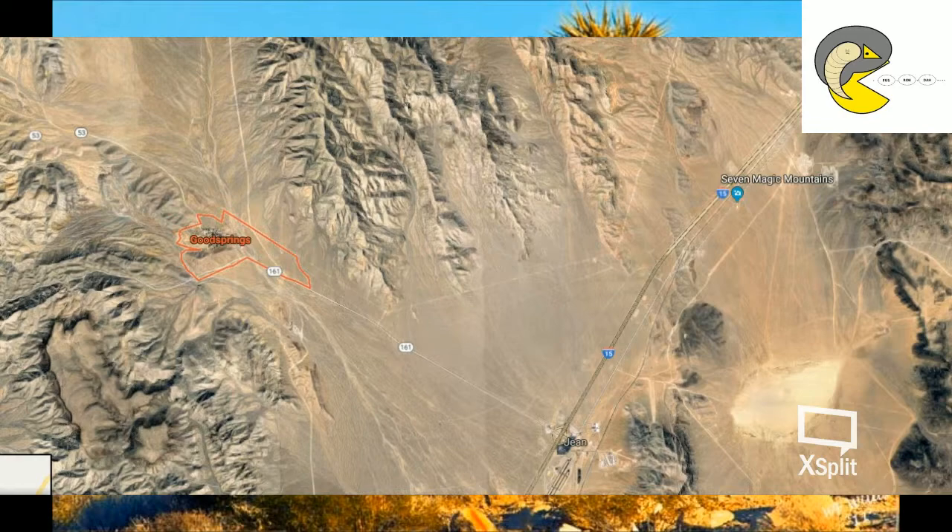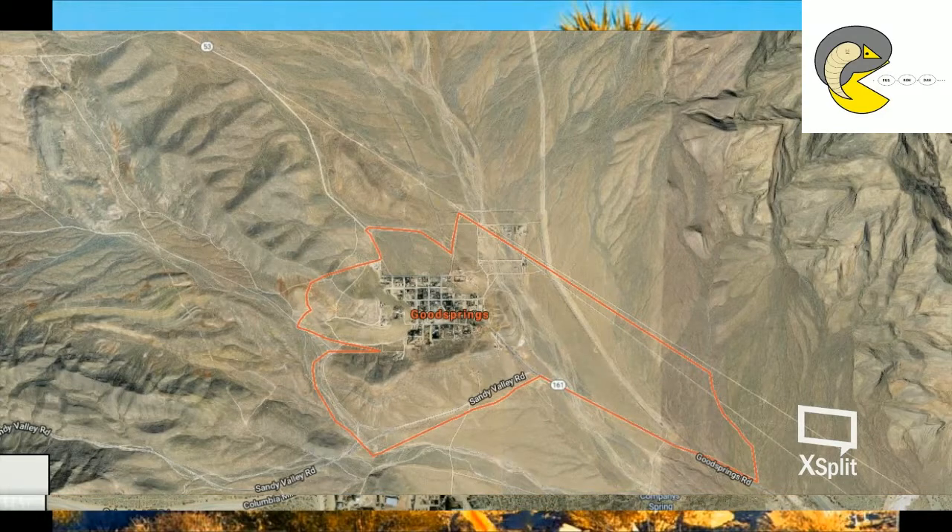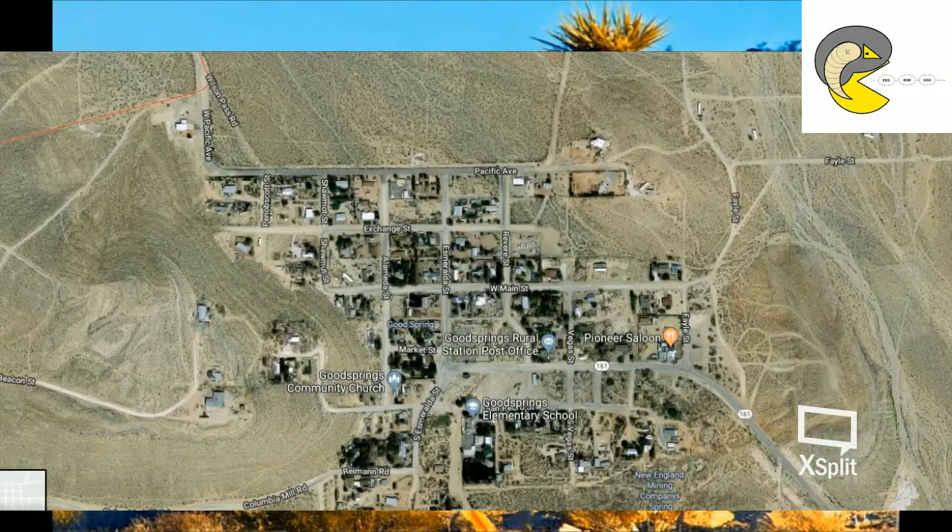Goodsprings is located west of Gene and Seven Magic Mountains in southwest Nevada. Its main access point is from Route 161, going straight to the Long 15, and it also has two other routes, with Sandy Mountain Road to the southwest and Route 53 to the north. Located in a basin of a valley, it's flanked by mountains on all sides, which isolates the area. On your journey through the Mojave Wasteland, the first location you find yourself is the City of Goodsprings.